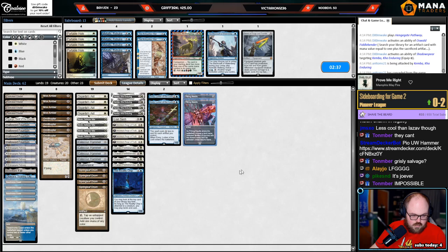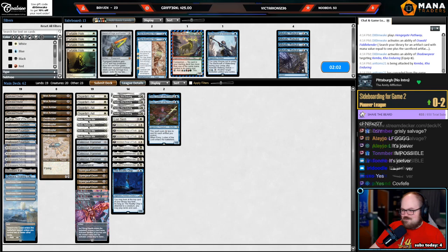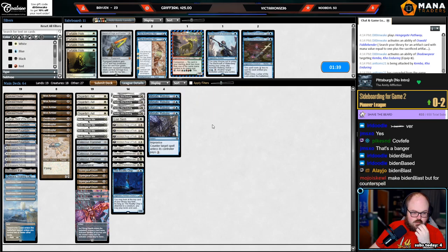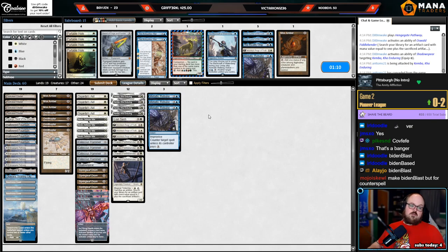Needle coming in — you can name Parhelion. You want Metallic Rebuke against them probably. I feel like Emery's a little bit too slow in this matchup. Maybe you want to cut the cheap stuff. Maybe four Rebuke is too many. Shave an Amber because we're cutting Emery's — I guess cutting an Amber's bad when we're bringing in Rebuke, maybe.